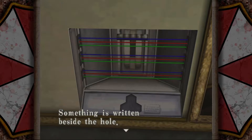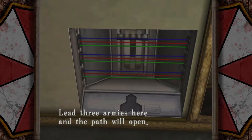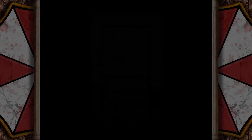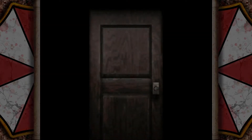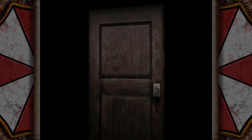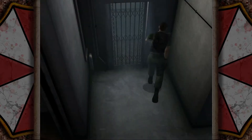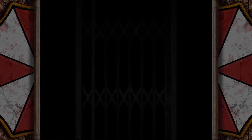Something's written beside the hole: 'Lead three armies here, and the path will open.' Your first thought for what you need to go there is completely right — we need to make our way back towards where the Hercules plane took off from at the end of disc one, and grab the proofs we spent the entire first half of the game collecting to bring them over here. So that's another step in the way.